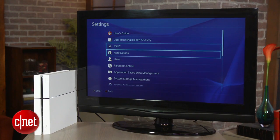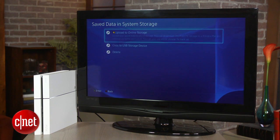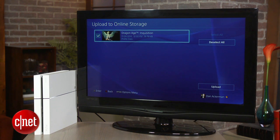This can be done by going to Settings, selecting Application Save Data Management, followed by Save Data in System Storage. Choose Upload to Online Storage, select the game data you want to transfer to the cloud, and click Upload.